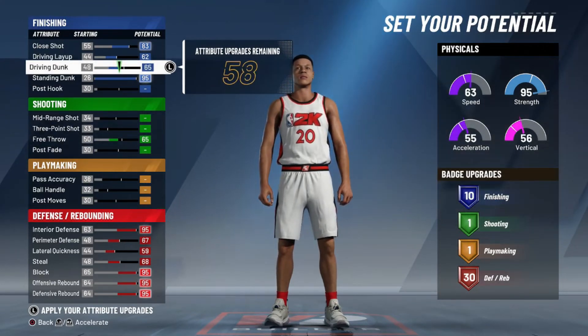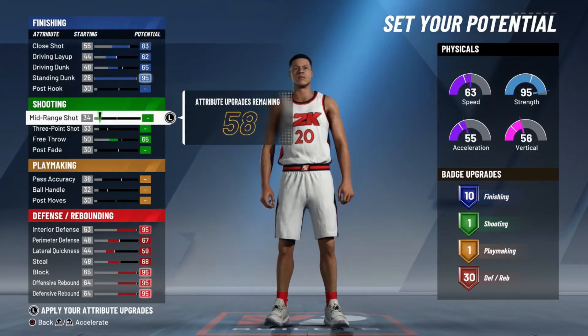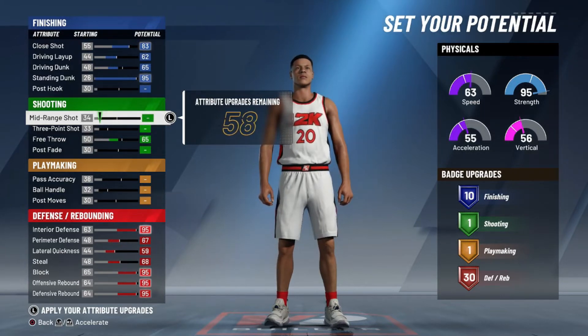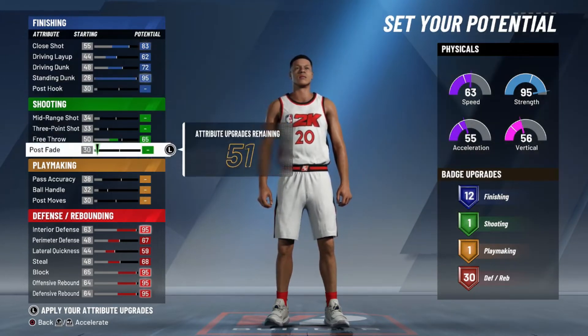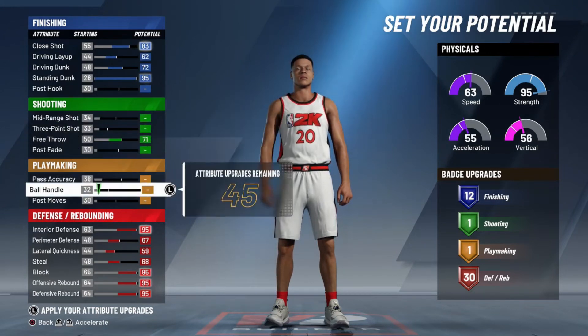I would also put your driving dunk to at least 65 so you can get those 10 finishing badges. You can even put your mid-range up a little bit if you want to shoot in park and stuff like that — it's just personal preference. But I'm trying to show y'all this build that I made and liked a lot.